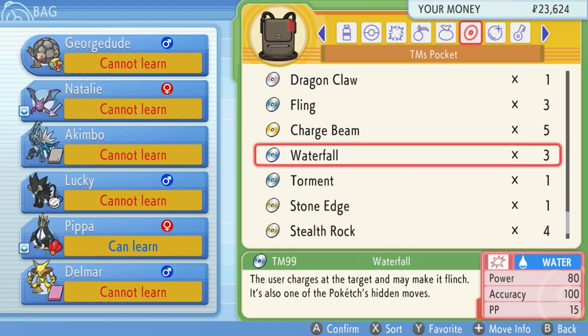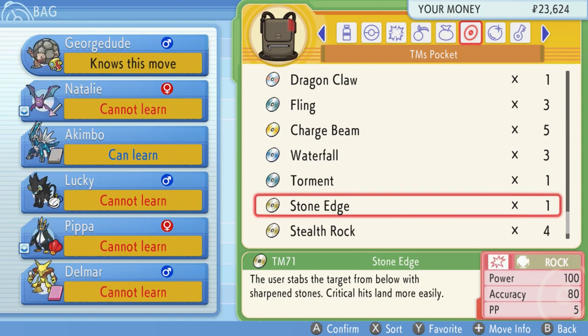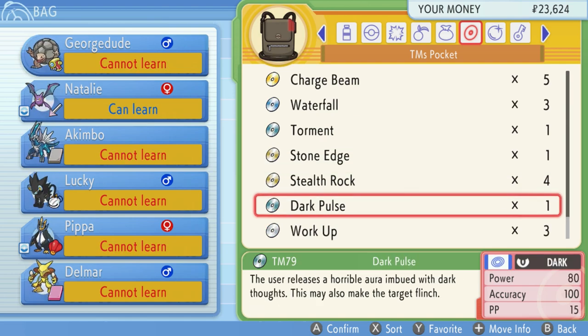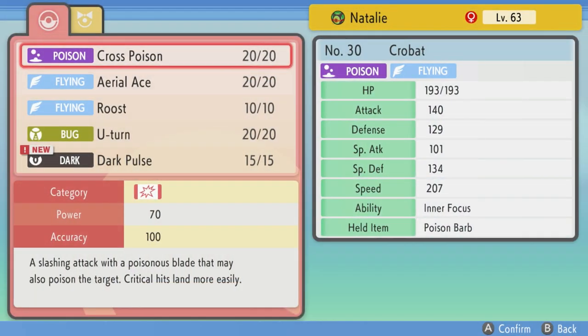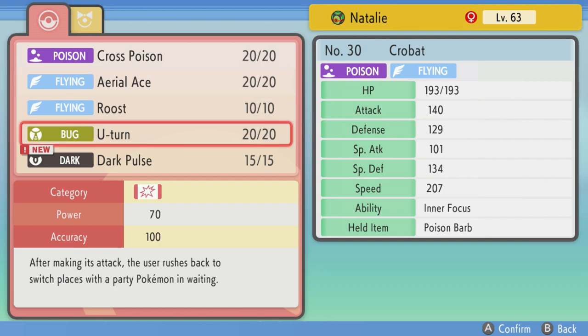Waterfall is good for fast Pokémon, but my only Pokémon that can learn it is more special-oriented and actually worse than Surf. Scald is special and exactly the same otherwise, and instead of flinch it may burn. Stone Edge — that move kicks ass. Stealth Rock is already on George Dude. Can anybody learn Stone Edge? Akimbo can, but that feels like a weird use of my legendary, and George Dude already has it and can really do some damage with it.